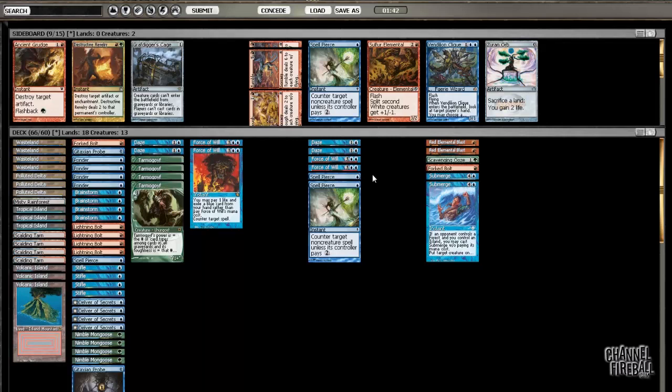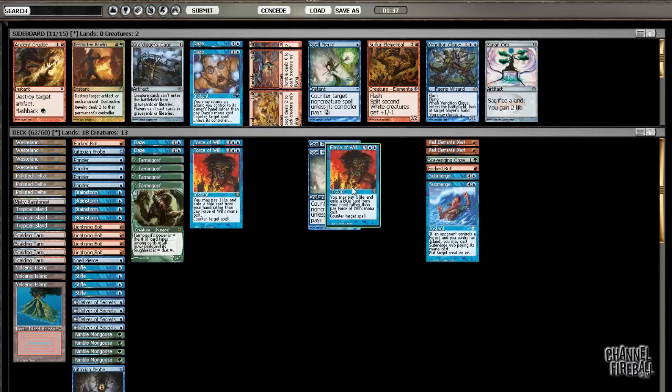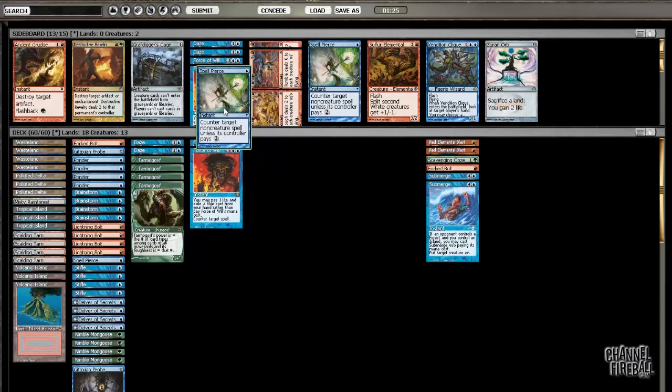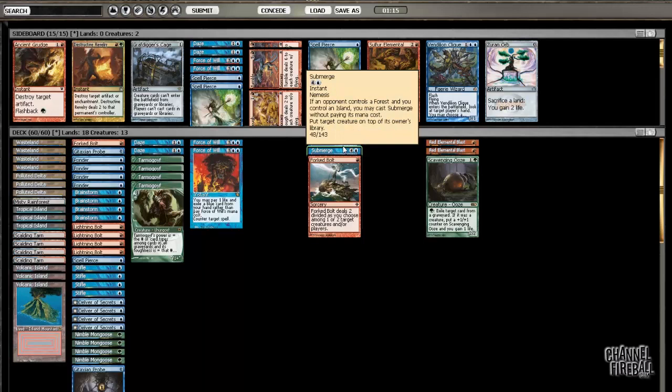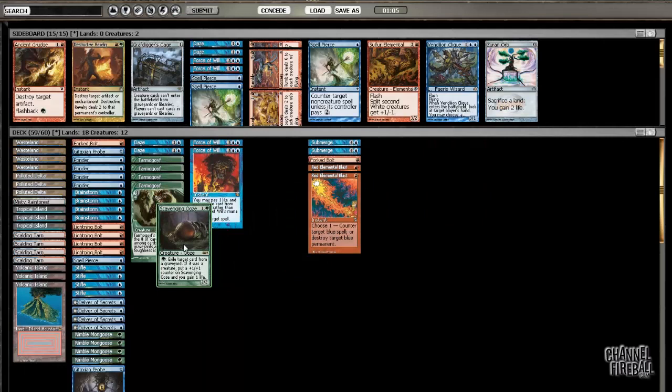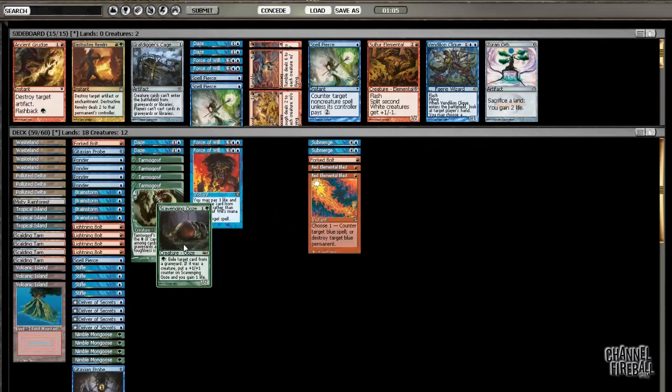Sideboarding with Delver changes a lot on the play versus the draw. Since I won, I'm going to be on the draw. Daze is a lot less effective, and Force of Will is not great in these mirrors, but since I'm on the draw I need some free counterspells, so I'm keeping two. Spell Pierce is a lot less effective on the draw — it'll be hard to keep up when I'm trying to catch up. Submerge and Forked Bolt are good removal for Deathrite and Delver. Red Elemental Blast can counter a cantrip, a Force of Will, or kill a Delver. I'm going to try Scavenging Ooze — it's very slow, but I think it'll be good if the game goes long.